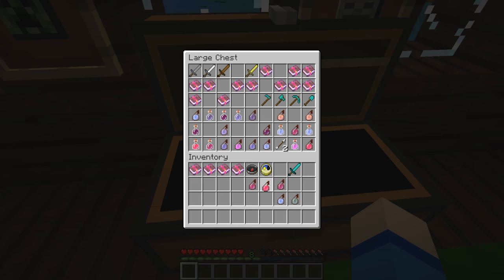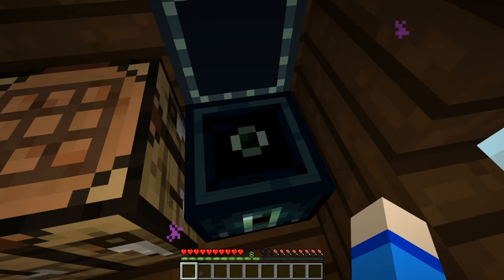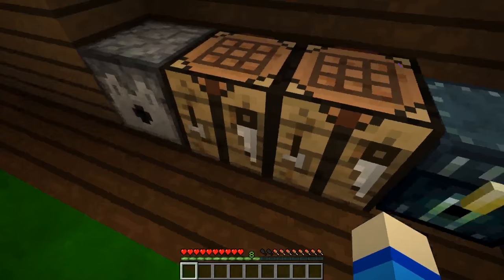Let's grab this one - this one looks pretty cool. Let's take that one and this one and let's grab this one here and let's grab some more books. Yeah, that should be plenty. I wonder if there's anything in this chest - nothing there. Oh cool, some crafting blocks.